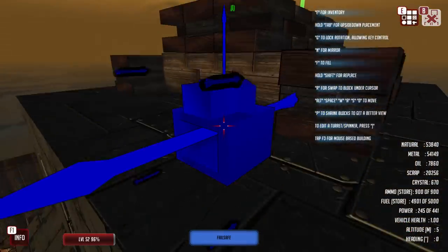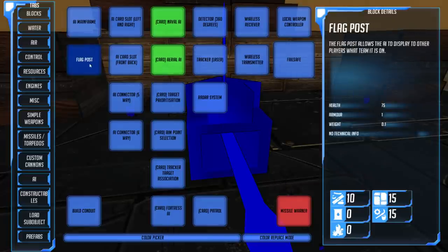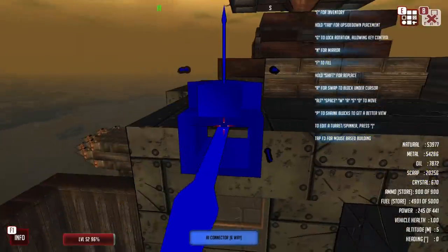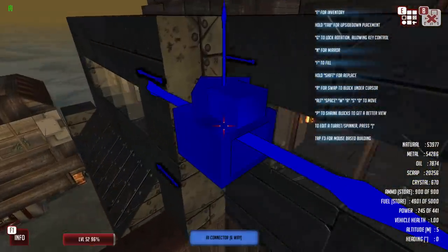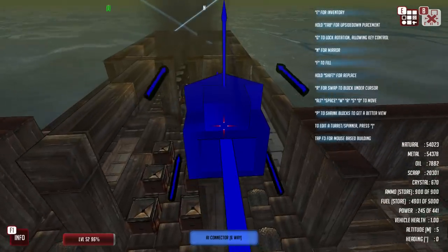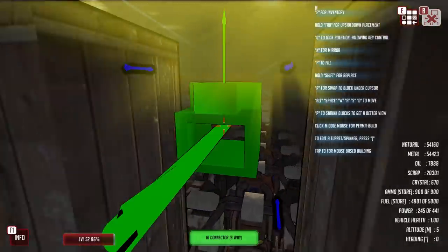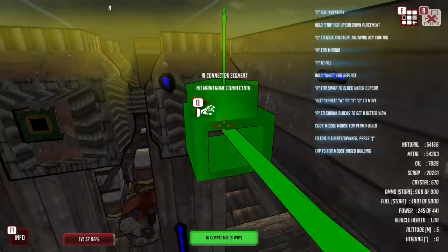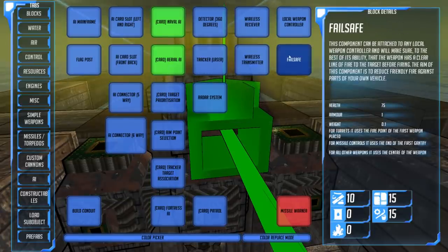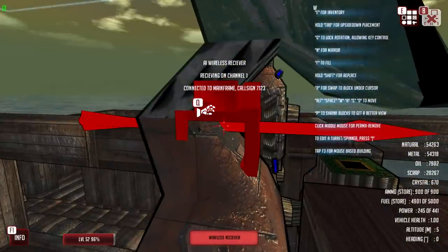However, now we need to add a wireless receiver and some connectors. I want the connector somewhere fairly well protected. I will be replacing most of this area with extra protection as well, because I don't want anything ruining my engine. If we place this like that, I can have a wireless receiver here. Connected to the mainframe — fantastic.